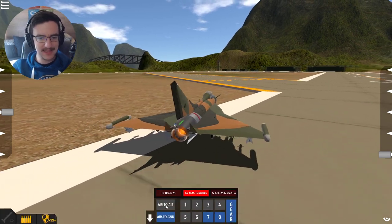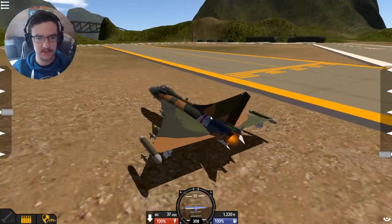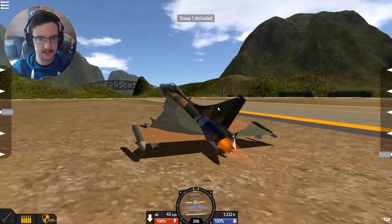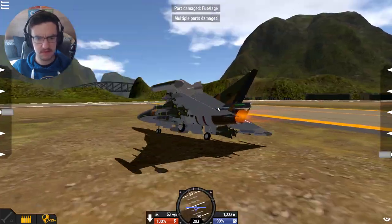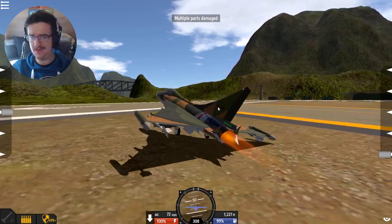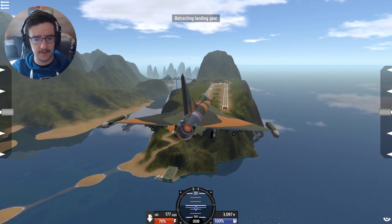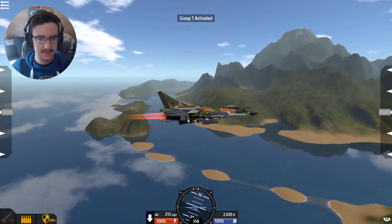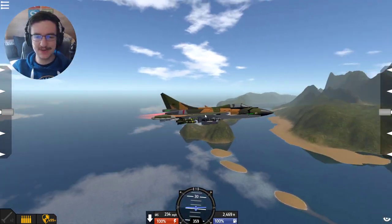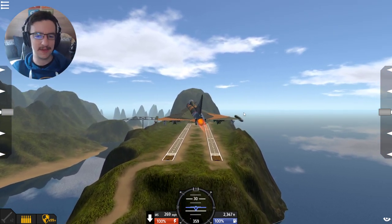The last thing I actually want to do is use the Sidewinders, so let's try and find an aircraft to shoot at. Restart - what am I doing? I was on a runway and managed to go off it trying to fight people. That doesn't make any sense. But anyway, let's fly around and see if we can find any targets. As soon as we find a target, we are going to shoot it out of the sky.